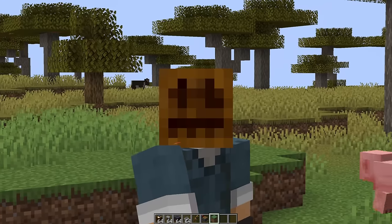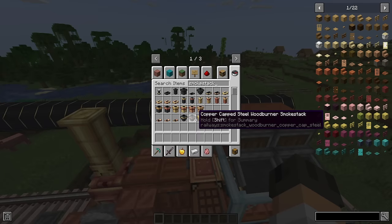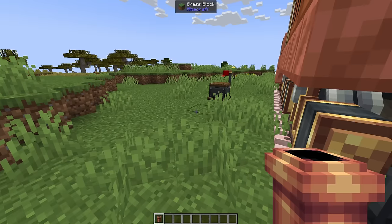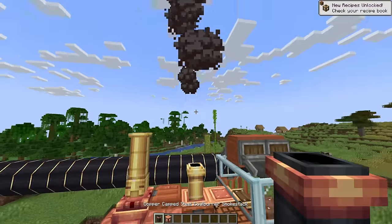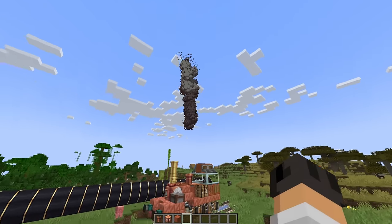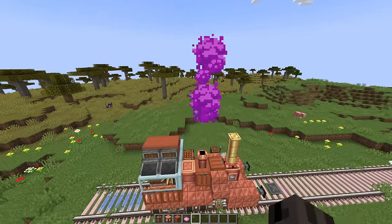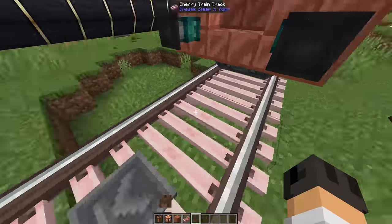Apparently we have a smoke rework. Create: Steam and Rails adds a bunch of smoke stacks, and they've added even more — copper, brass. They look so sick. I need the copper one for the copper train. Press and hold the open cycle menu key to select variants of this block — that is nice. So if I want to change the style, I can just go into this menu and pick a new one. New smoke texture and it is looking hot — so much better than the old one, more Minecraft-y. And then we can change the color of it by dyeing. I have the sudden urge to make a pink train that drives on pink tracks with pink smoke. I have slightly fallen in love with the cherry train tracks — ignore what I said in the beginning.